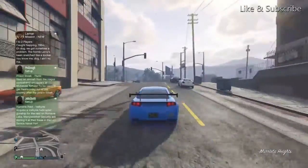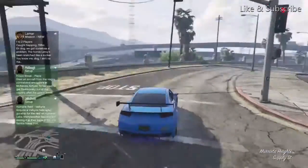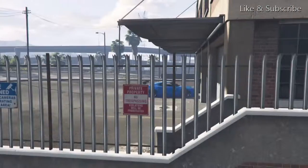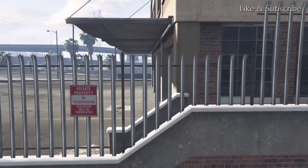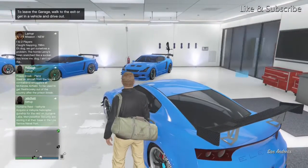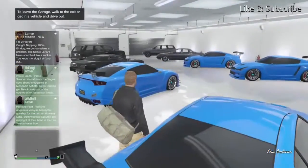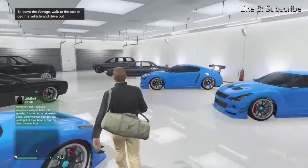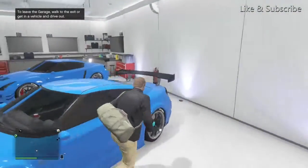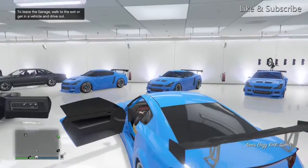Drive it back up to garage number two. My other money glitch video is patched unfortunately, but this one is still working. You can duplicate a whole garage full if you want to — it's a pretty cool money glitch and it's the only one I've got on my channel right now that works. You can use cars off the street if you want to fill a garage.